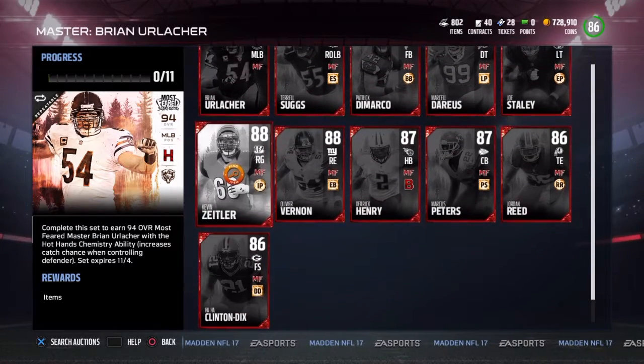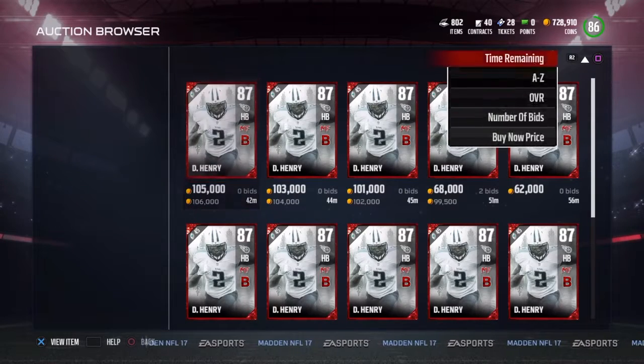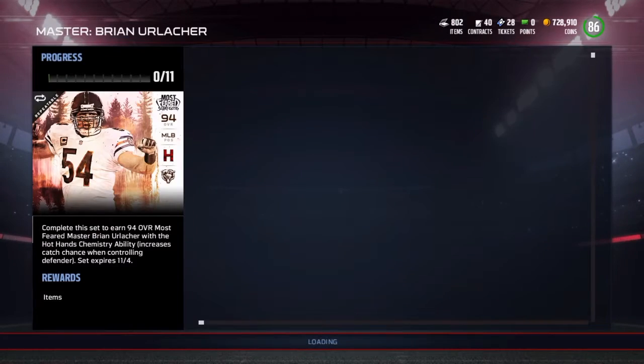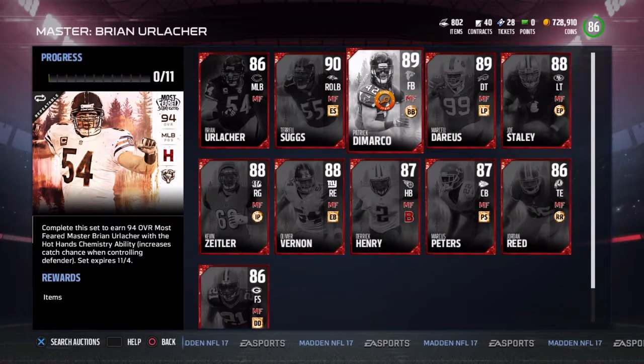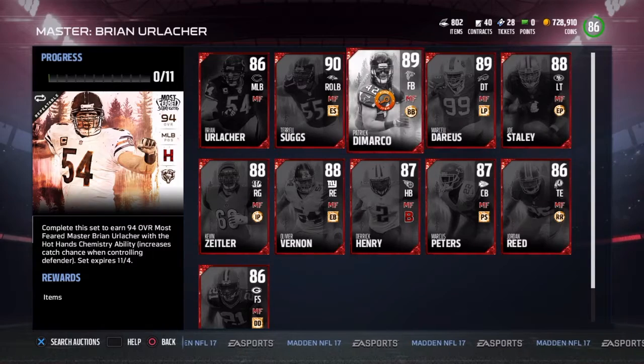Here are some notable cards. You've got Derrick Henry, he's currently going for 93K, so if you want him, it's pretty good. If you want to see the stats on him — they're basically the same stats as the 84 Team of the Week, just plus one on everything, if you guys want to know that.